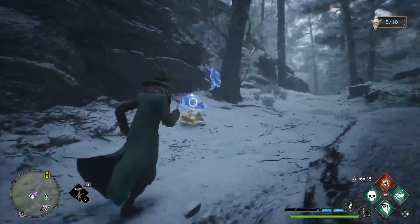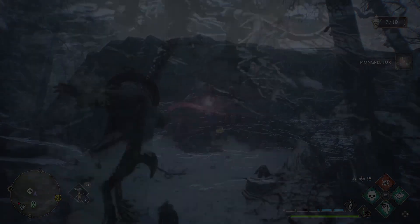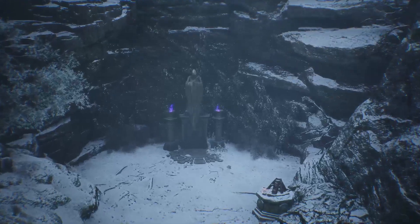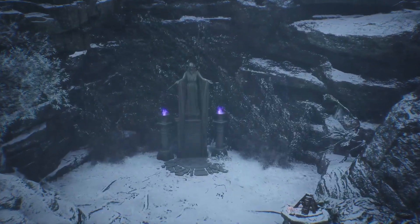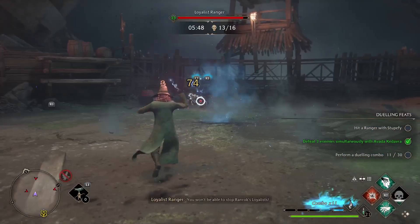Once you've located one of the arenas, you just have to smash all the pots that are around it. It should give you a little indicator on screen of how many pots you've smashed. Once you've smashed them all, the portal is going to open up. Then, once you go into the arena — or even just before — go into your settings.